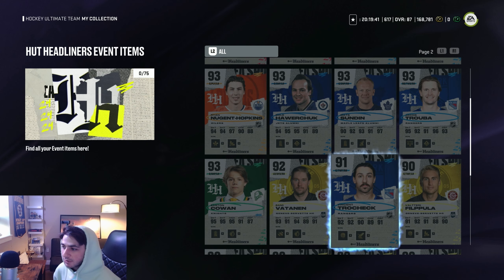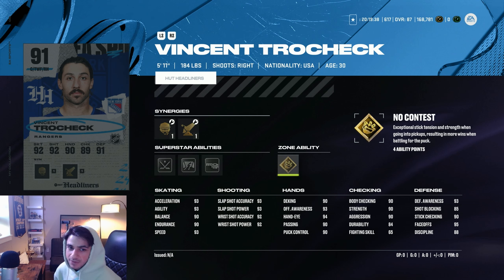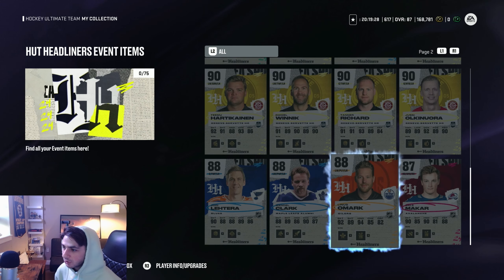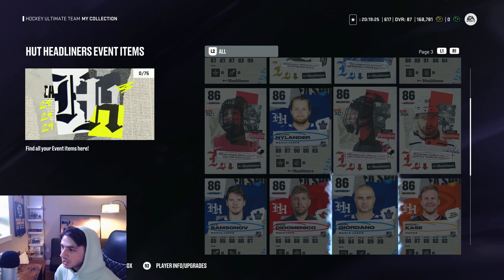We also got a Vincent Trocheck — very cool card, 91 overall. Gold No Contest, one of my favorite abilities in the game, Silver Tape-Tape, Silver Close Quarters, and Silver Quick Draw. 95 faceoffs, 93 speed in Excel. Not the best card of the bunch, but a great center card if you're looking for a center. I think that's all of the Rangers cards.